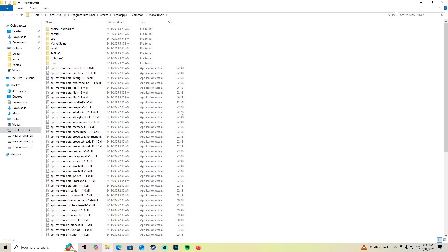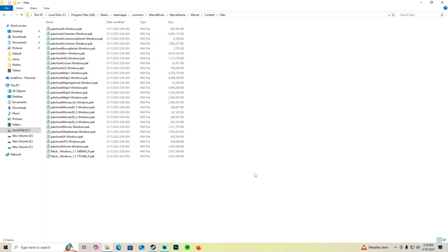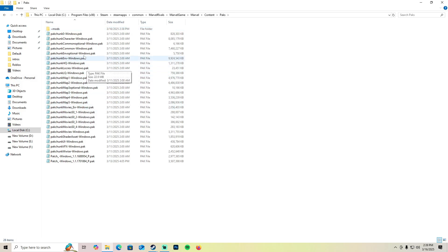After you open the folder, go to MarvelGame, then Marvel Content and Packs — this is where you put your mods. Right-click, click New, then Folder, and type the tilde symbol (the key next to the number 1) followed by 'mods'. Creating a folder like this keeps your mods organized so you know what's a mod and what's an actual game pack file.